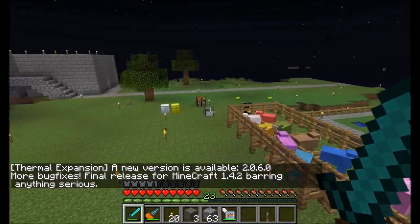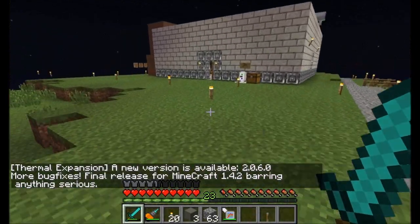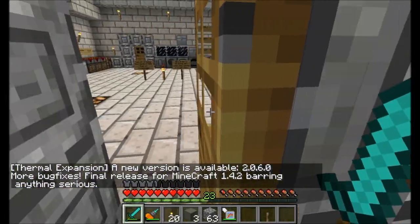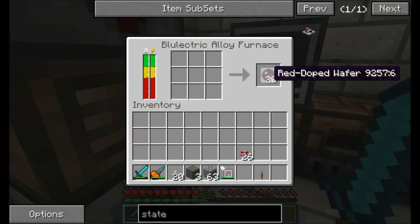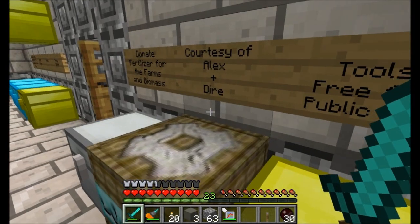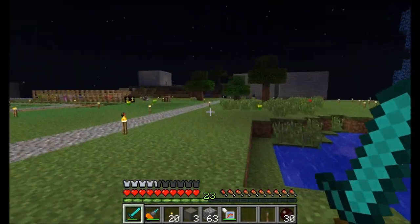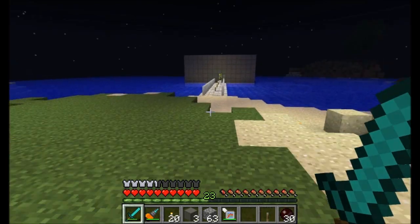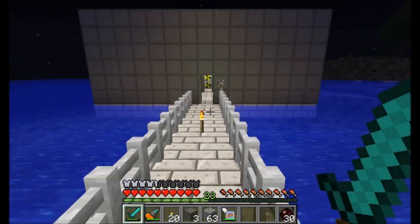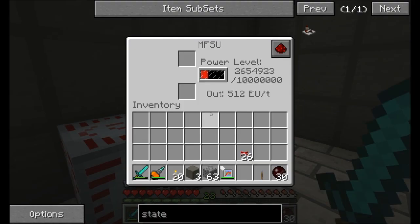Hello everyone, this is Direwolf20 and welcome to episode 54 of Direwolf20's server play series. Running off towards the workshop where last episode I left myself a few goodies — red doped wafers. Right now inventory is pretty empty, but that's okay. It's all hanging out back in the main area, chilling in the chest in the nuclear reactor room. Today's episode I want to set up a Lapitron charging station, taking advantage of all the energy we've got stored in our MFSUs here.